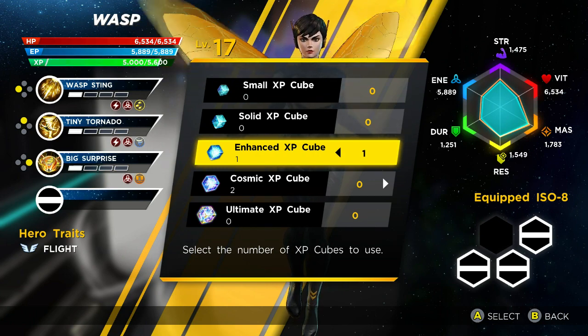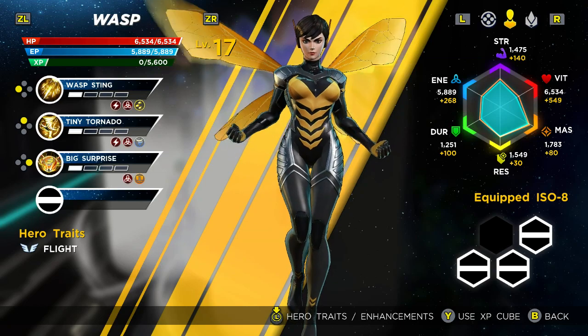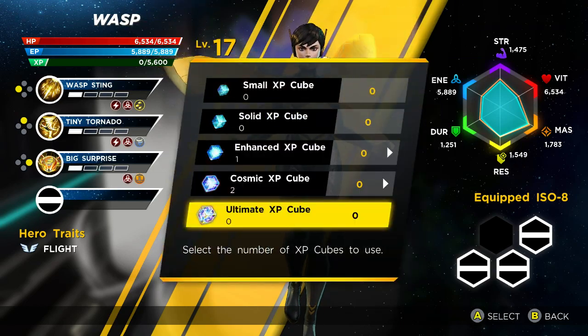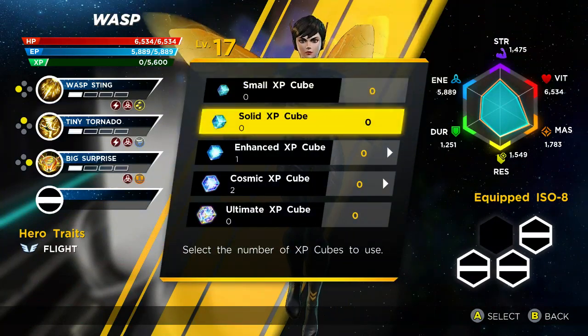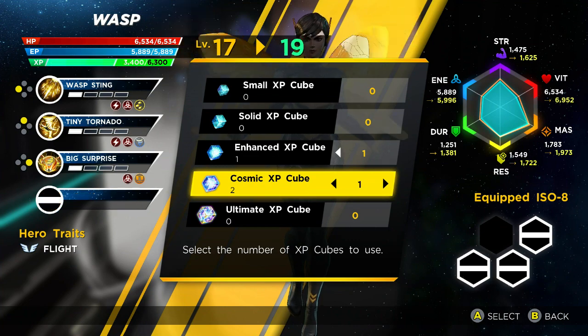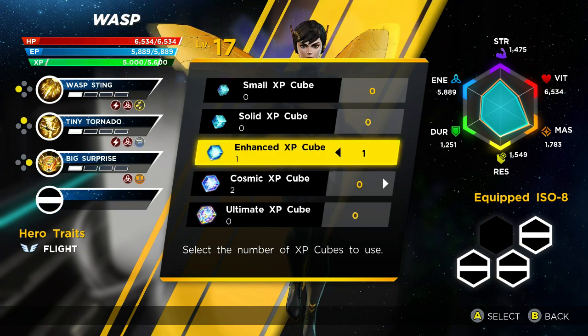For guys that didn't know, ISO 8 is something that is in Marvel Ultimate Alliance 3 where it can power up your character really fast. You can power up your durability, your mastery, your health bar, your attack power. Basically, the more ISO 8 you have, the stronger your character is going to be. Rather than just leveling them up, ISO 8 puts your character on like steroids.